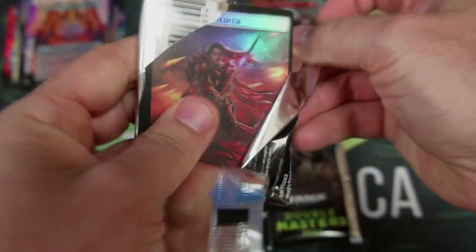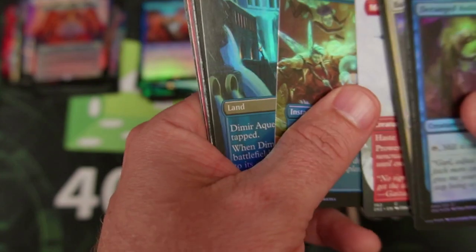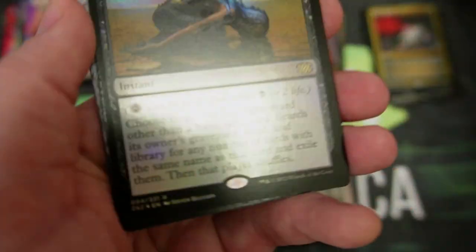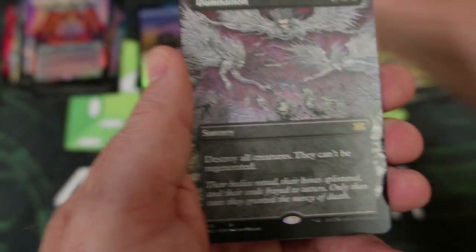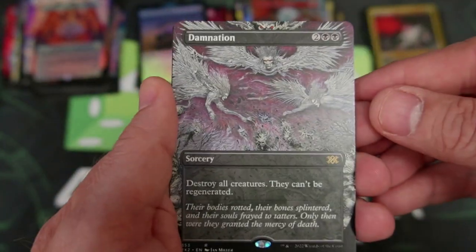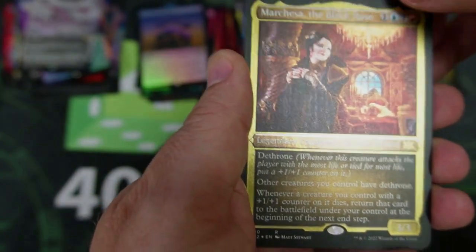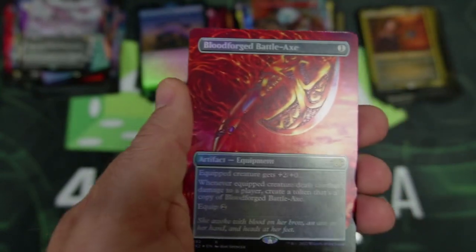This excitement is crazy — I'm like dying here, guys. It is so hard to keep my hands steady, to focus on what I'm doing. Trying to film this all because it's a longer filming than I would normally do. Surgical Extraction, and we got Damnation again. Thanks again, 401 — you guys are awesome. We got the Dusk Roses as Etched, and our Blood Forged Battle Axe.